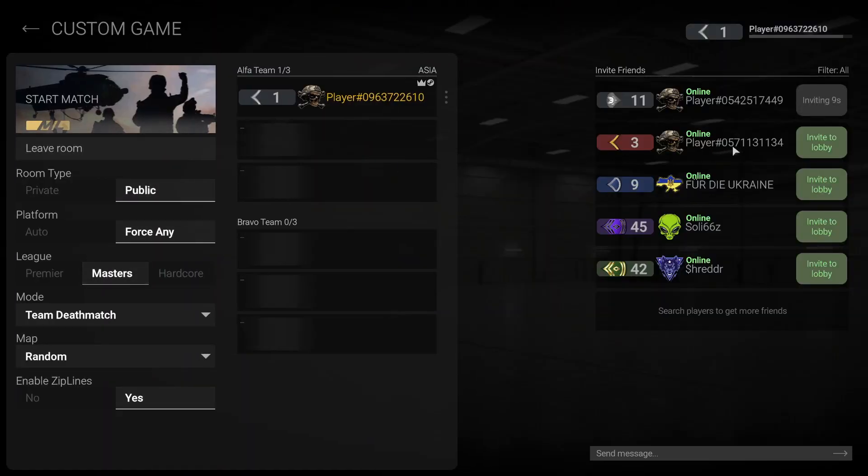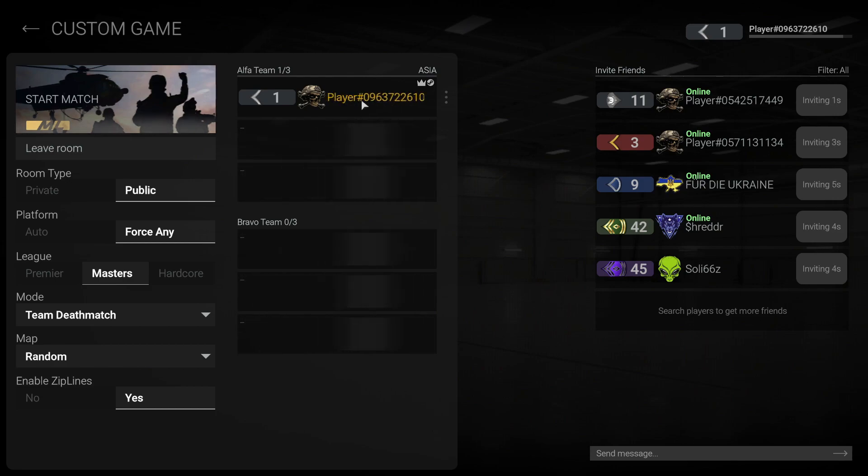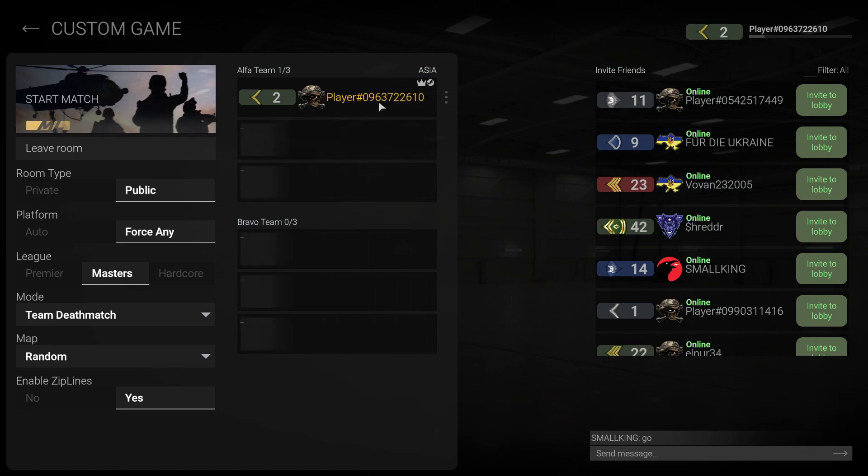You will see 'Invite to Lobby' — simply click on Invite to Lobby for the friend you are going to play with. As you can see, one of my friends has joined as the Alpha team. If you want to change your friend's team, simply click on the three dots and then click on Change Team.